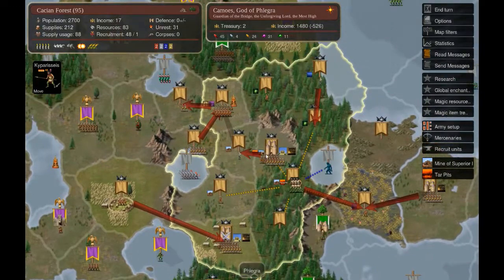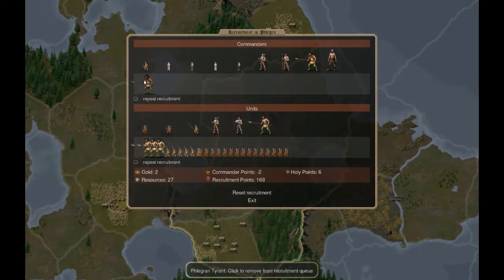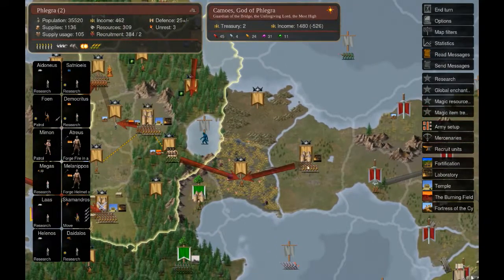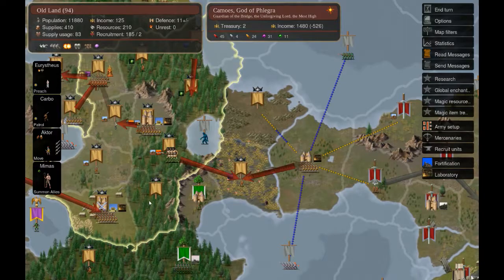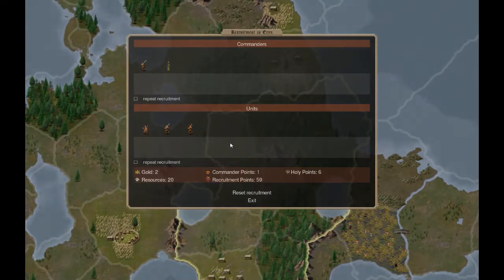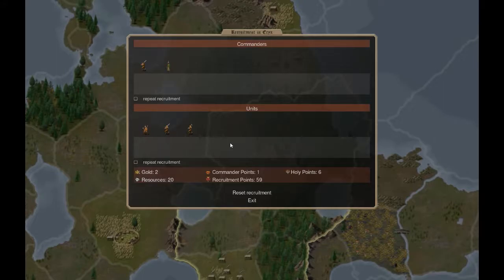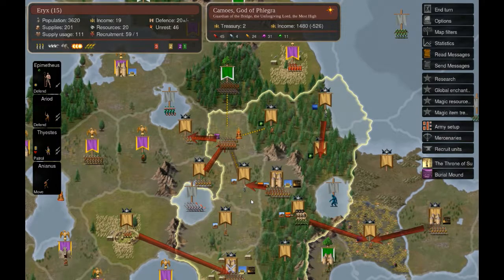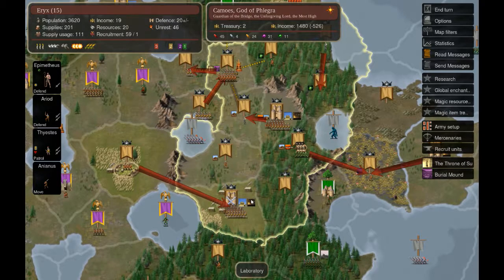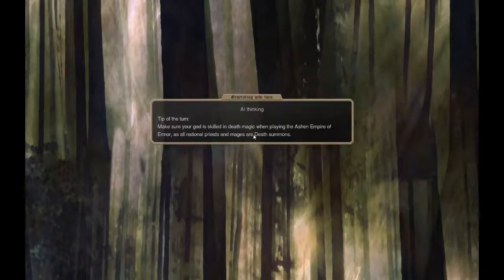Recruitment-wise, in my capital I'm trying to get a tyrant and more giants as reinforcements for the incoming war. I didn't have that much money so I spent almost all of it on an archer. It's going to be like this for this turn and we'll try to do a more distributed recruitment next time.